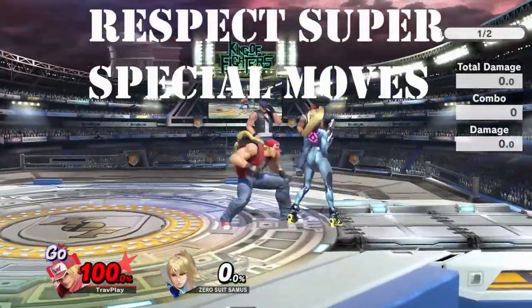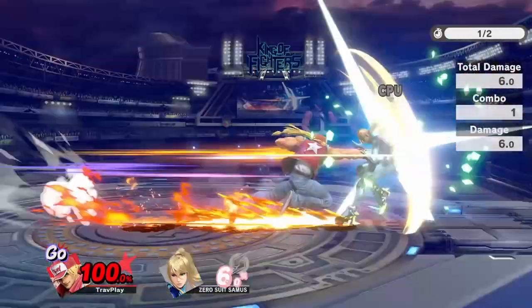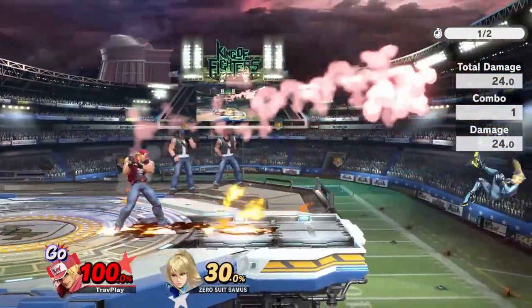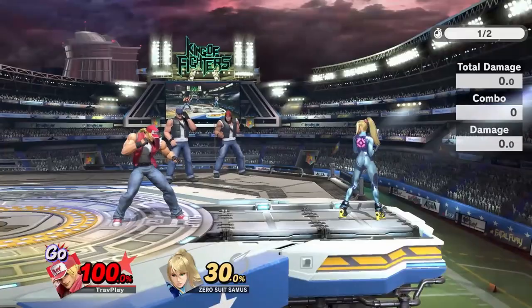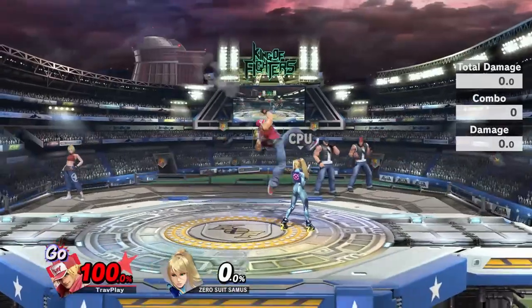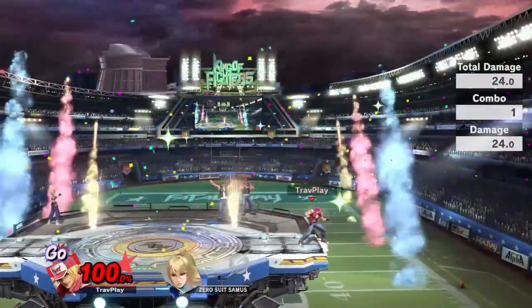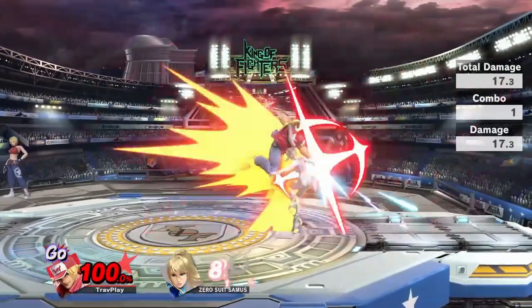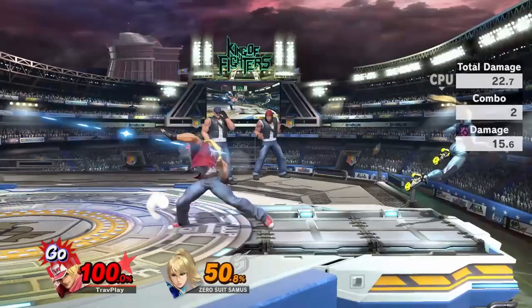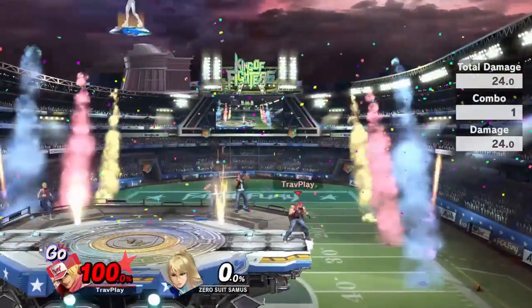When Terry gets over 100% damage, he can perform two of his most powerful moves: Power Geyser and Buster Wolf. They are extremely deadly, especially when incorporated into some of his combos. For example, Zero Suit Samus is at 0%, and then... This character is BROKEN! Just kidding, I don't actually think he's broken.